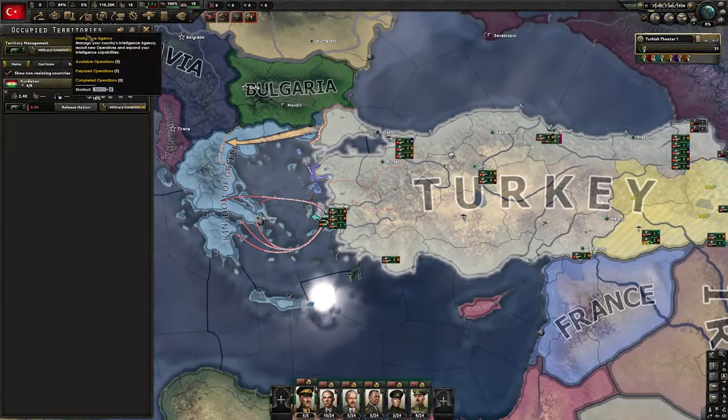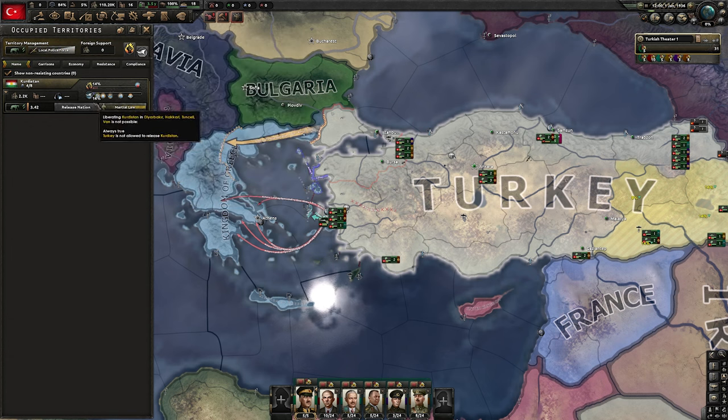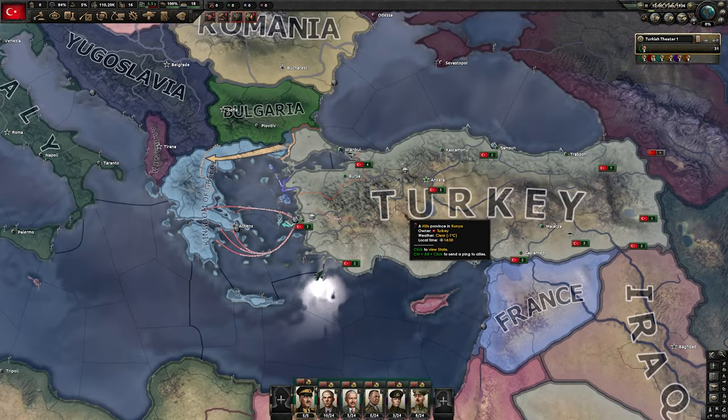We're also going to make some minor changes to our occupation law. We want local police force as the default law, but in Kurdistan we want martial law, because otherwise the unrest will become too high too quickly. With this, our initial setup is done. I suggest you save the game just in case you make a mistake later so you don't need to redo all of this.